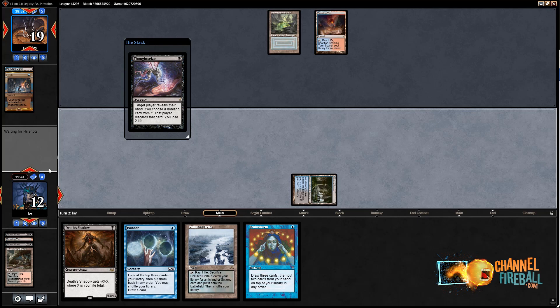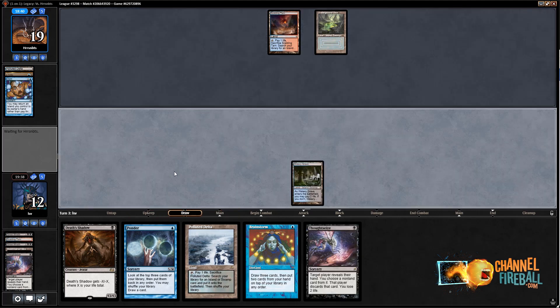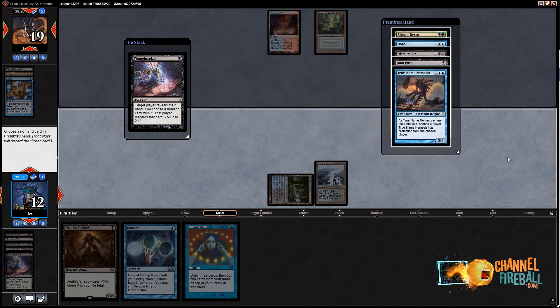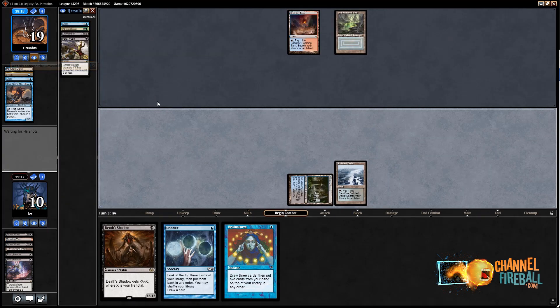Let's cycle again — if I just find Watery Grave or Underground Sea, I'm in good shape. Let's go to 12 and Thoughtseize my opponent. They have Daze — okay, I'll accept that, because I'm really just looking to resolve this Death Shadow. Let's play a land and Thoughtseize again, this time with Daze protection. I could take a Fatal Push here. They've got to have lands in hand, maybe two. They could have another Daze or a Fatal Push. Wow — they have True Name Nemesis. Here I clearly have to take True Name Nemesis because they have three removal spells and a Daze which I think I can play around.